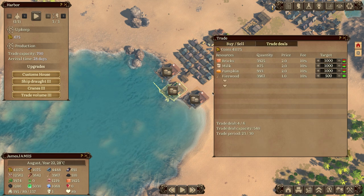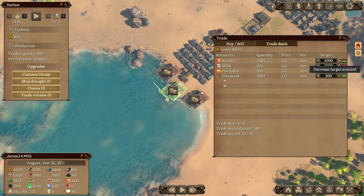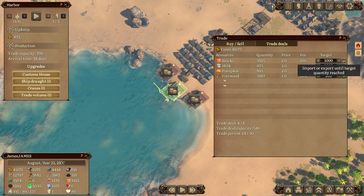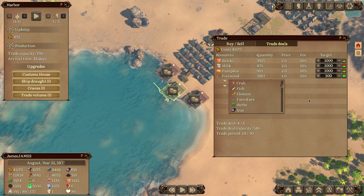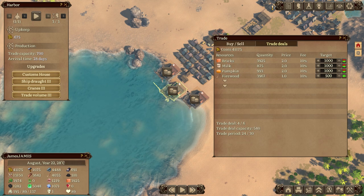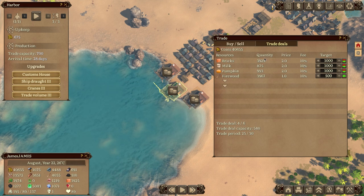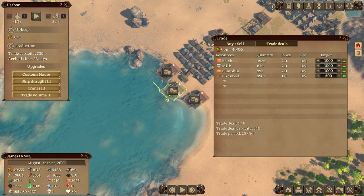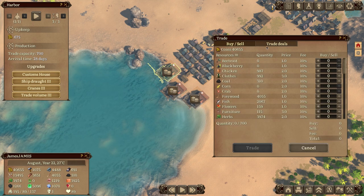At the docks you can set up trade deals to keep your inventory at a certain target automatically — like say I want to maintain 1,000 bricks, so buy or sell without my input until we reach that target. They take a fee for that, kind of a laziness fee. Each dock entry is like a different ship. Right now my brick quantity is insane — I'm producing stupid amounts of bricks.